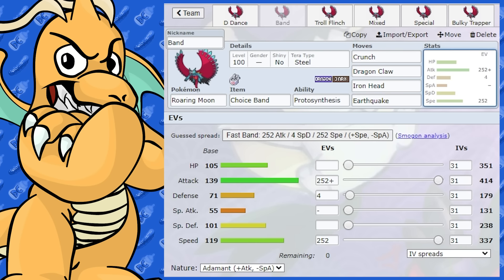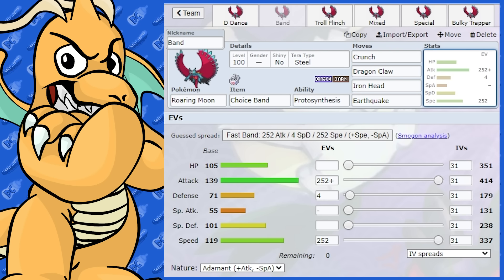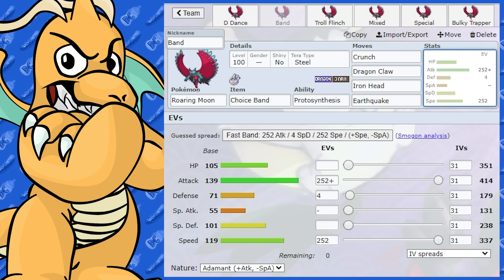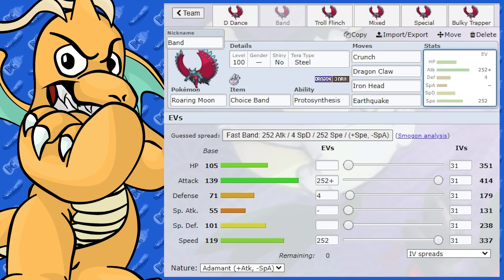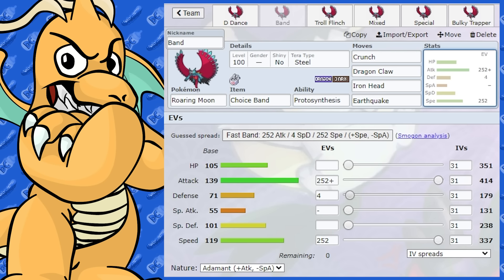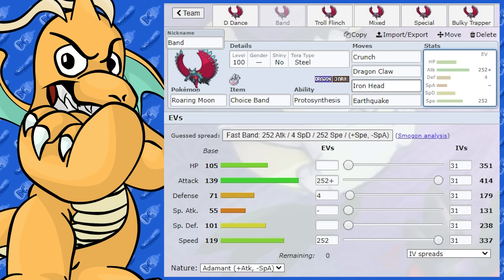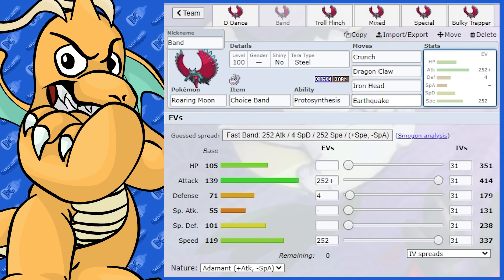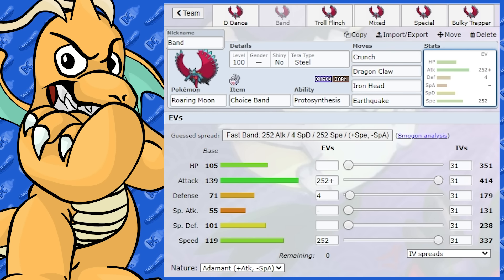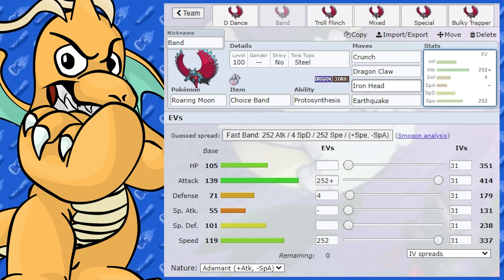Even though the Dragon Dance set works well, don't overlook the Choice Band set — because this has got some very, very good potential, hitting extremely hard. We've got Choice Band with Adamant Nature and its enormous attack stat. That's just going to be hitting very, very hard. I've given it Crunch, Dragon Claw, Iron Head, and Earthquake — that's almost near-perfect coverage, especially to its weaknesses. Any Fairy types come in, Steel types come in, opposing Dragon types, and you've got Crunch as well.